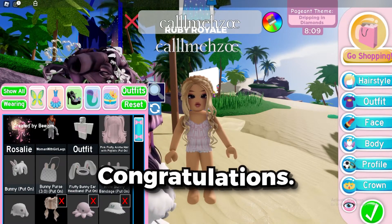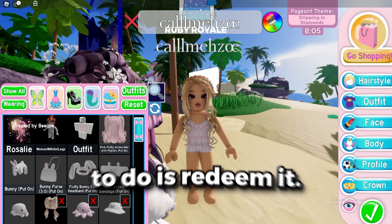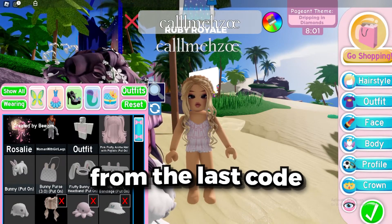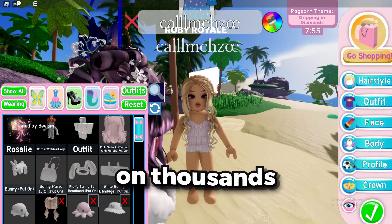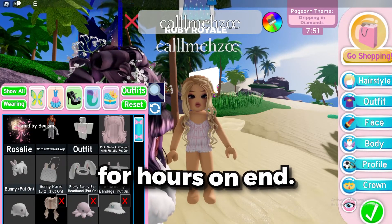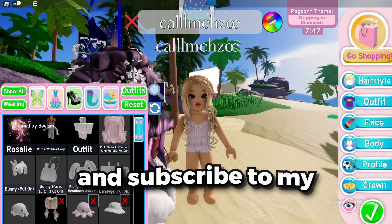Now we are on step three. Congratulations, you have your very own VIP Royale High Diamonds code. Now all you need to do is redeem it. As you saw in my intro, we lucked up and got a ton of diamonds from the last code we redeemed. So there you have it, guys — a simple and easy way to get your hands on thousands of Royale High Diamonds without spending a dime or grinding for hours on end. If this worked for you, make sure to hit the like button and subscribe to my channel.